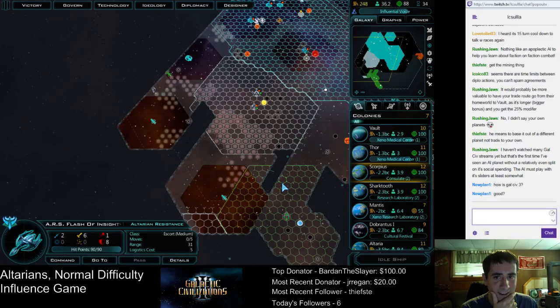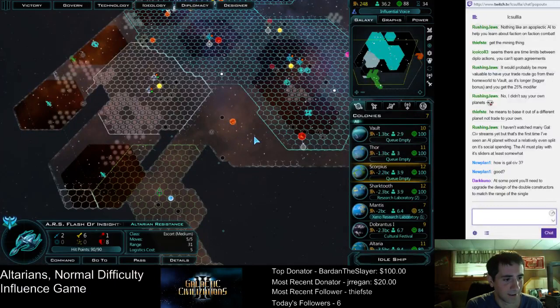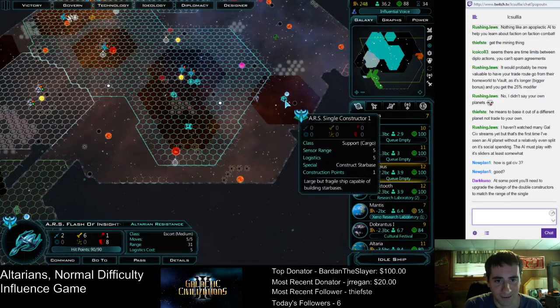It felt like a really fast turn. I've been enjoying it thus far. So a whole bunch of stuff done. I need to upgrade the design. We're almost done — I'll show a constructor next turn. We can research larger holes that can allow us to fit more stuff on them.